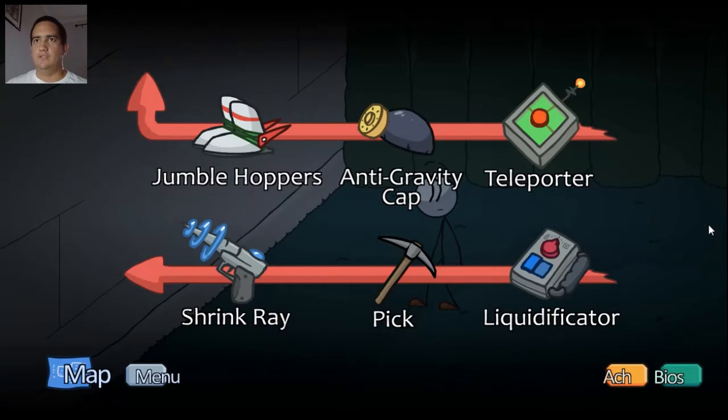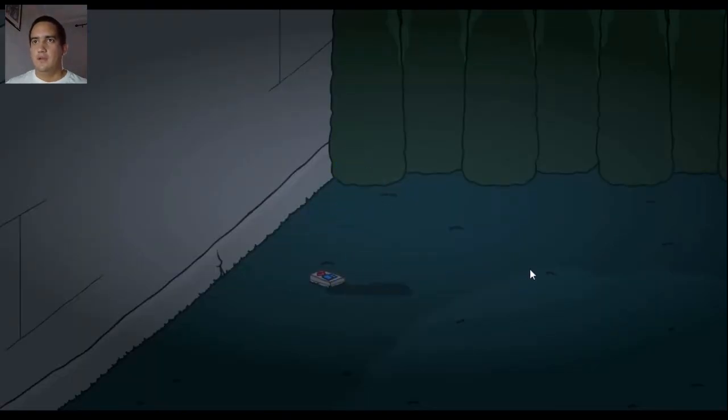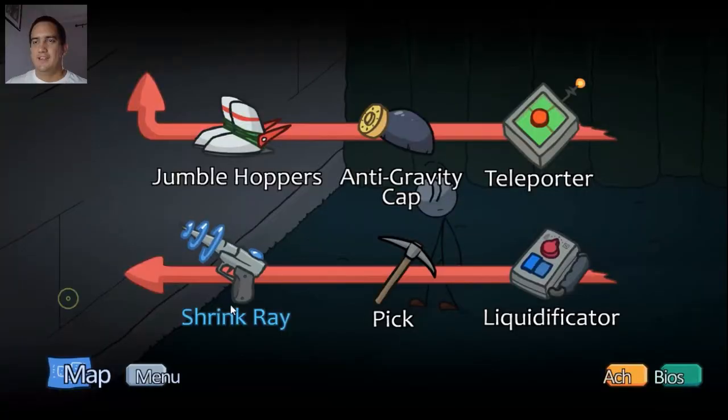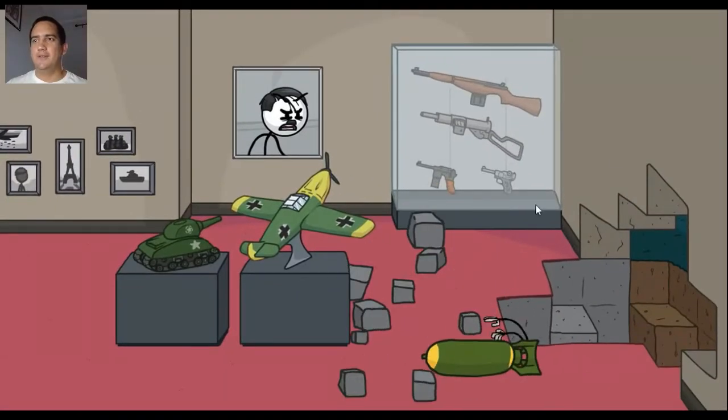Pick, jumble hoppers, shrink ray, anti-gravity cap, teleporter, liquidificator - which one should we use? Let's see - let's try the liquidificator. Turn yourself into a liquid and bend your molecules around or through any object. One, two, three. That's probably going to be a fail. What did you think was going to happen? Let's try the pick. No! Creeper! Good Minecraft reference there.